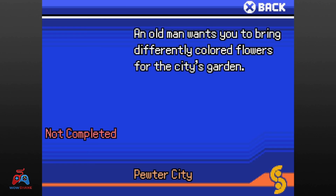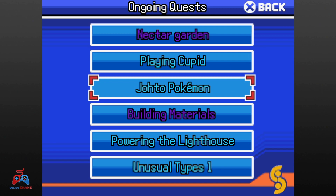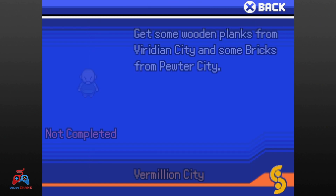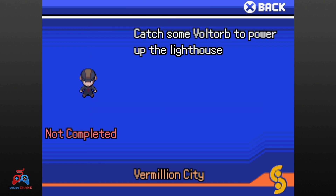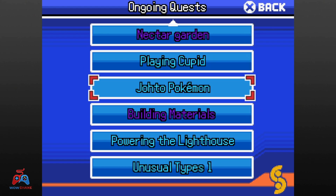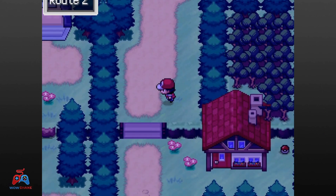Each major city has a hotel, and each hotel has guests with side quests. This video won't be all side quests, but there will be important things gathered via these side quests that you don't want to miss. If you do want to skip ahead, we'll make story progress in just a few moments. Our first side quest was from an old man in Pewter City — we get flowers per his request.